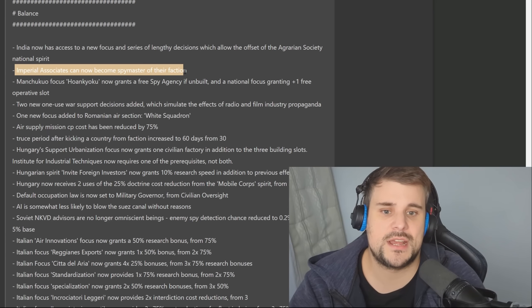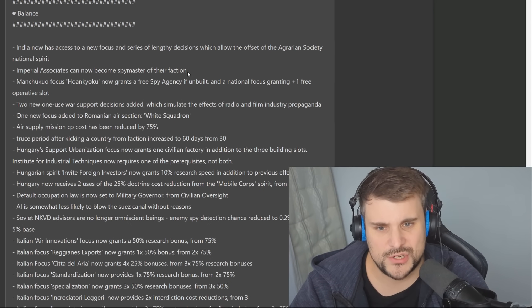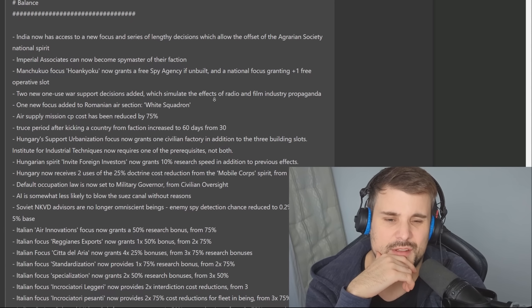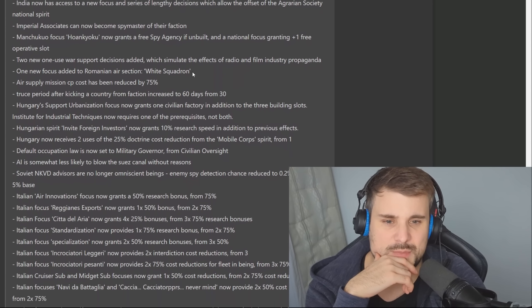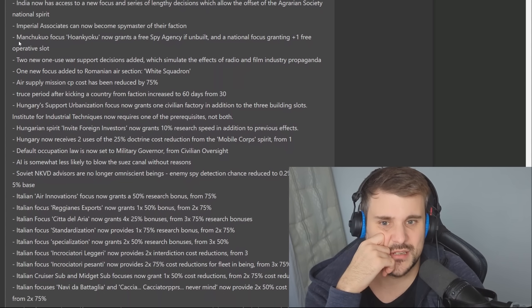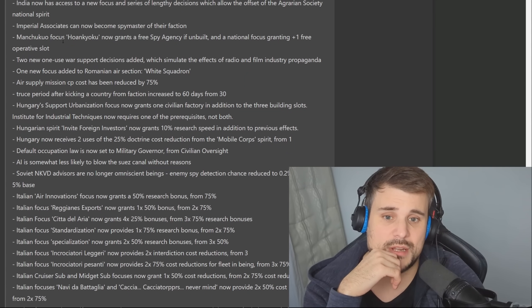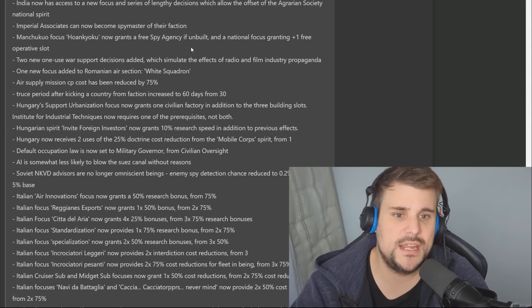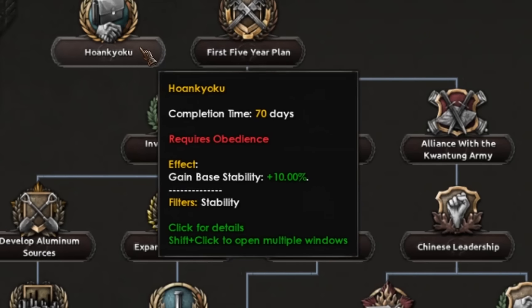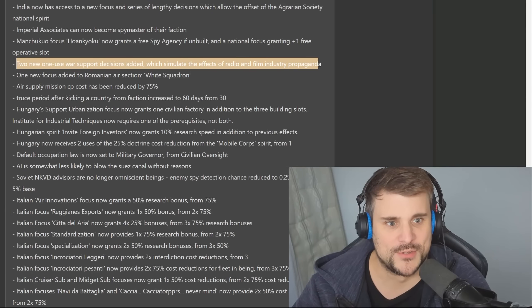Imperial Associates can now become spymasters of their faction — so these are the puppets of Japan. They've got some kind of spy bonus, and now they have the option to actually take advantage of that by becoming the actual spymaster, which is good for multiplayer. The Manchukuo focus grants a free spy agency, and if built, the national focus gets plus one operative slot.